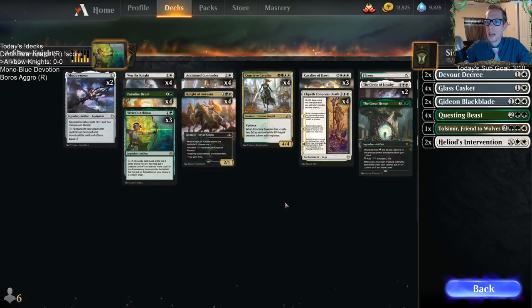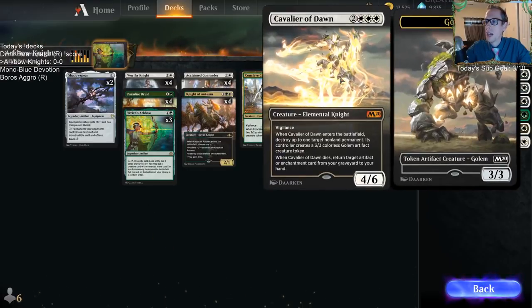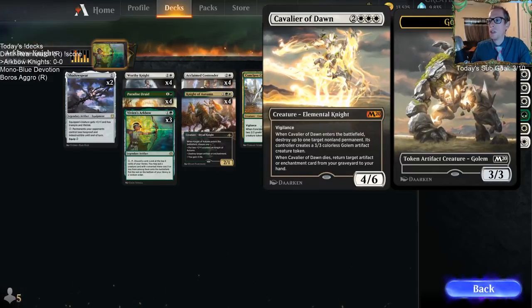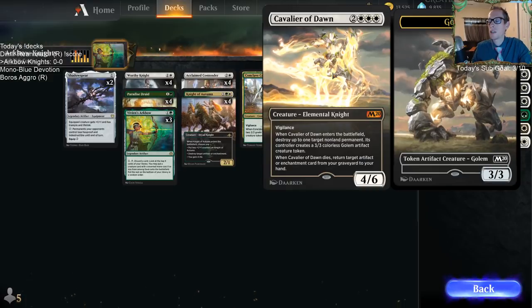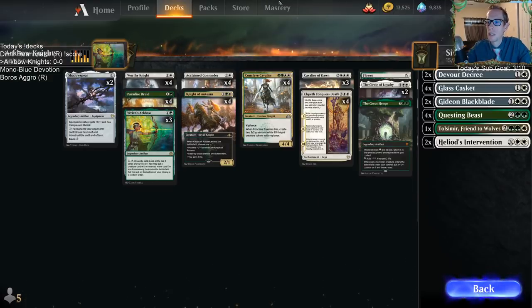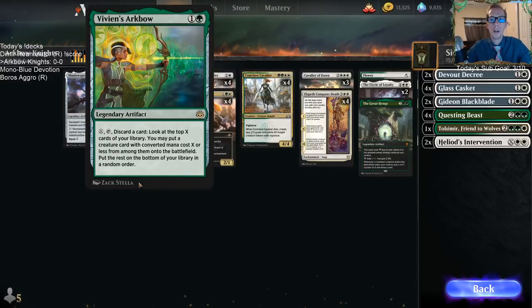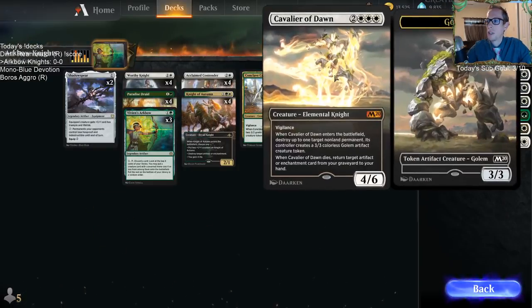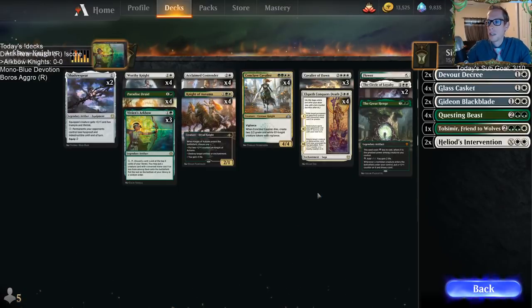Arkbow can dig through your deck to find more Worthy Knights, Acclaimed Contenders, or even Cavalier of Dawn. Cavalier of Dawn is pretty cool because whenever it dies, you get to return an artifact or enchantment from your graveyard to your hand. We have a lot of artifacts, and we can get enchantments into the graveyard by discarding them when we activate Vivian's Arkbow — then Cavalier of Dawn dies and puts it back into our hand. Nice little synergy.